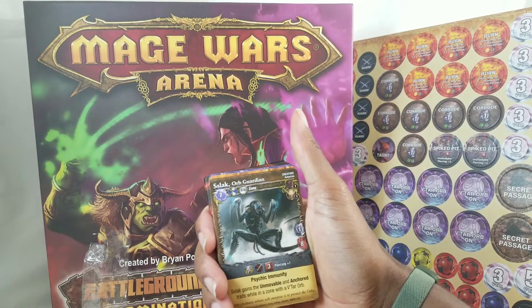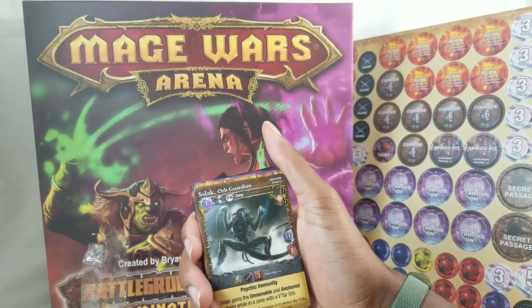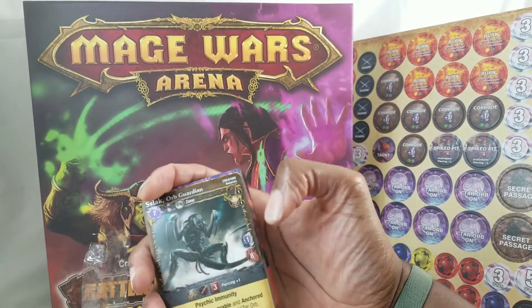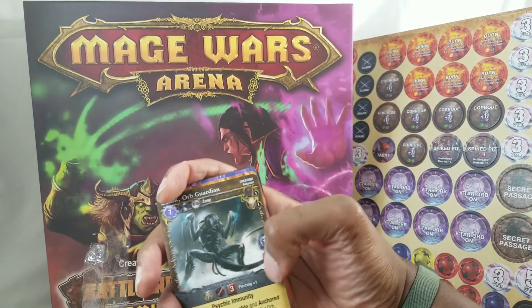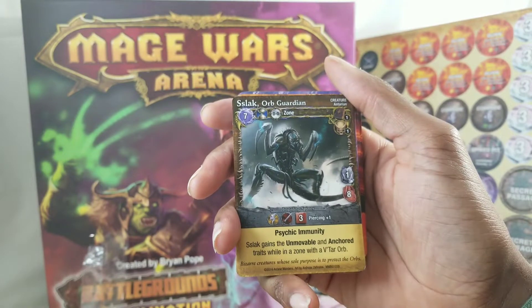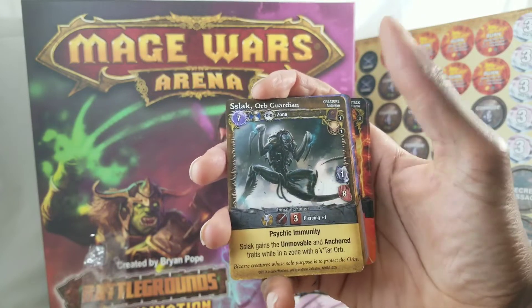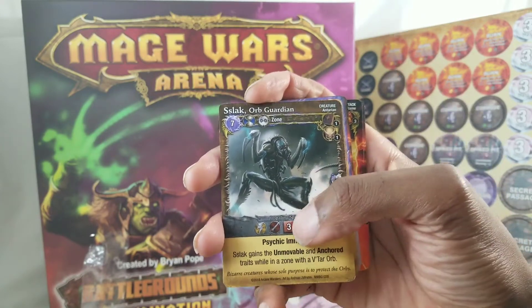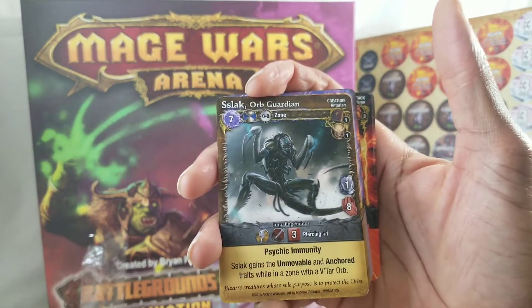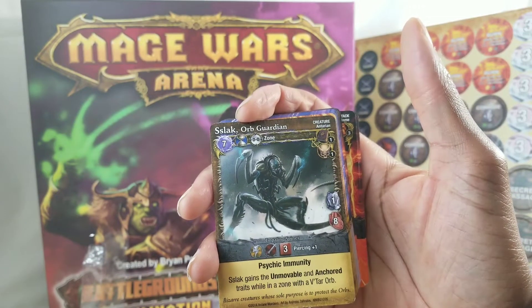Slack Orb Guardian — guards the orbs creature. Haven't seen those before. One armor, eight health, impaling spines. Quick action and does melee damage. Roll three dice melee piercing plus one. Psychic community — Slack gains the unmovable and anchor trait while in zone with the Vatar Orb.